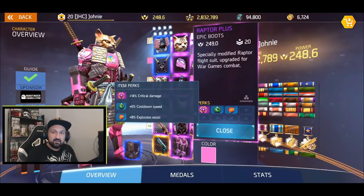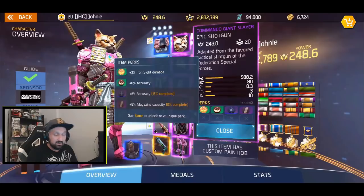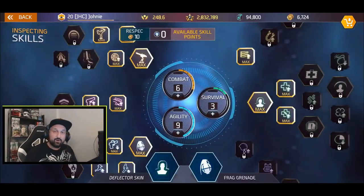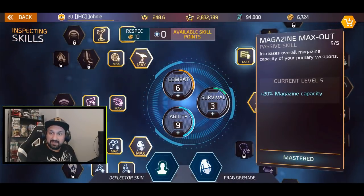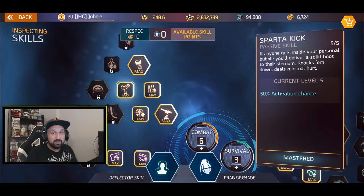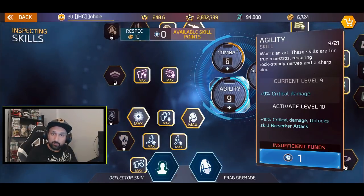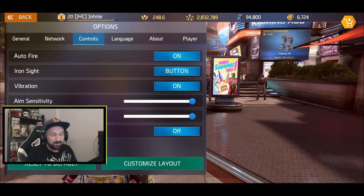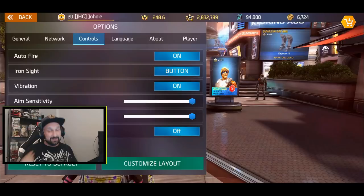The rest is all HP and crit — crit shoulders, a triple HP chest so we can take some damage, and crit cooldown boots from the last PvP event. I'll be playing with the Commando Giant Slayer today. The skill tree is 9-6-3, which gives another 20% increased magazine size, access to the Sparta Kick for free kills in 1v1, and all the mobility skills with 9 agility. I'm playing with deflector skin and grenades. Before the battle, let's kick that auto fire on.